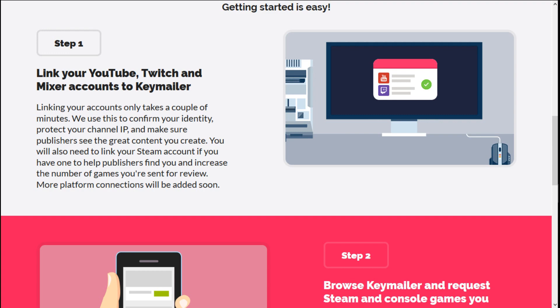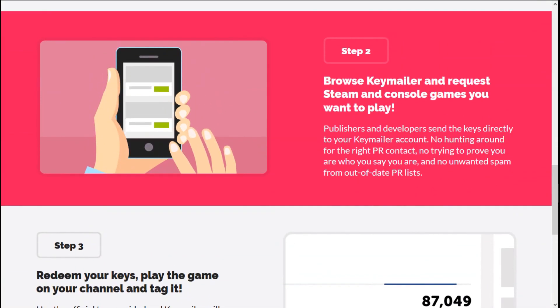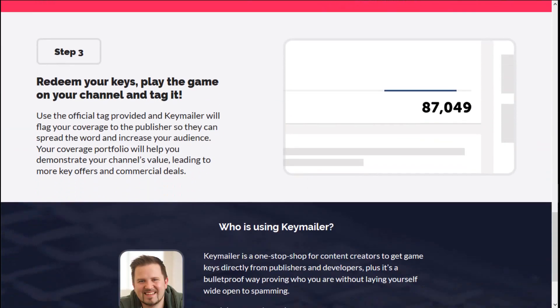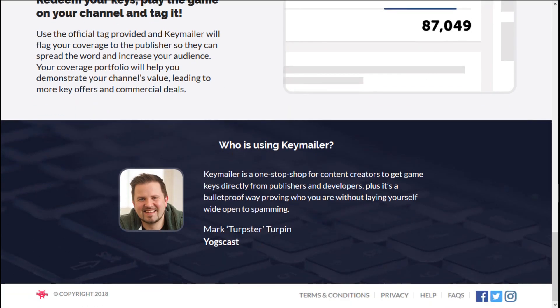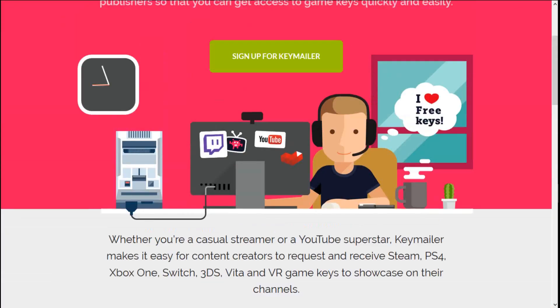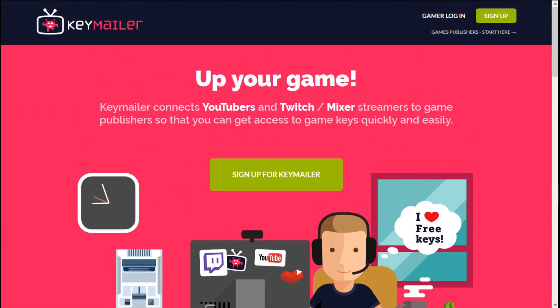Once you do that and it confirms that those accounts are yours, you're already halfway there. Next thing you want to do is step two — just browse Keymailer and request your Steam or console game that you want. You can also do that for a VR game if you have a VR system. The next step is redeem your keys, play the game on the channel, and all you have to do is tag it. This is a great system. I use it all the time — I love getting free games. I have a whole bunch of free games just because of this app.